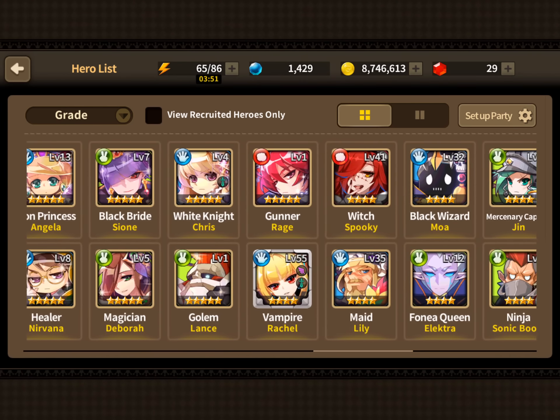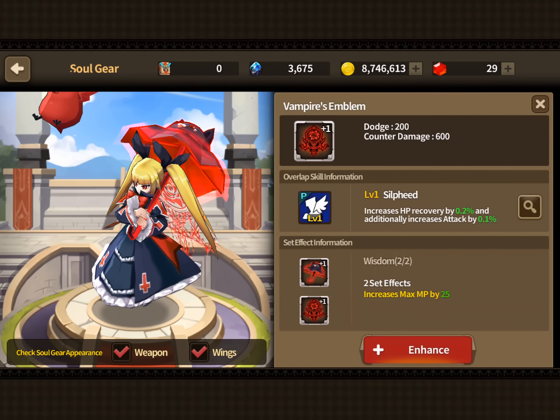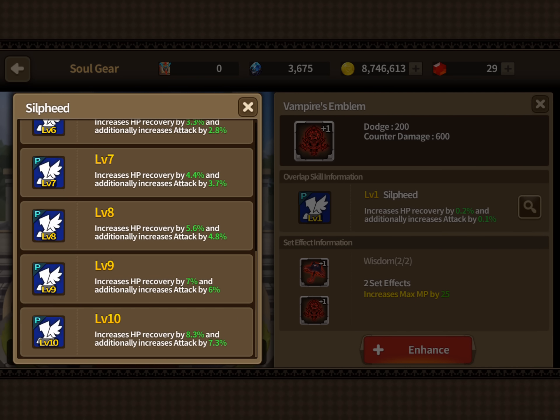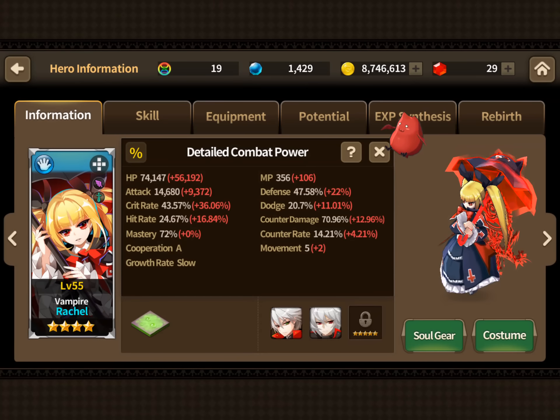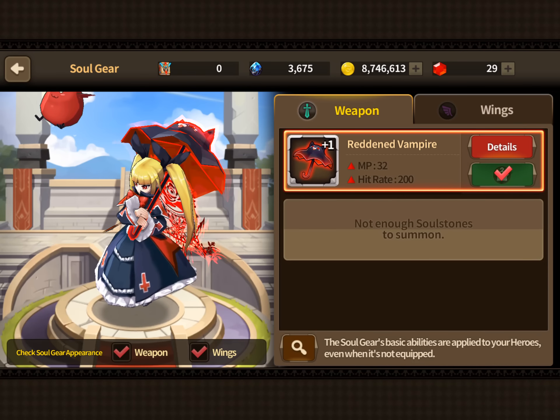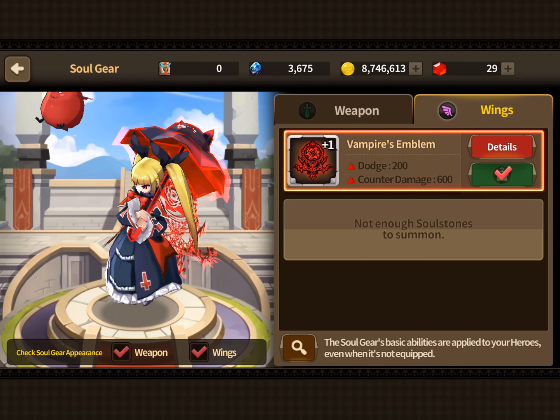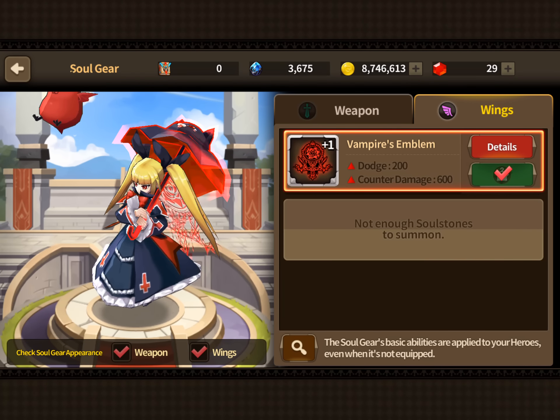Rachel is going to break the game. Her soul gear is super broken. This one increases her HP recovery by 8.3 percent at level 10 and increases her attack by 7.3 percent — that is overpowered, because her passive already has HP recovery at 17.9 and attack increase at 15.8. With that soul gear it makes her stuff absolutely broken.